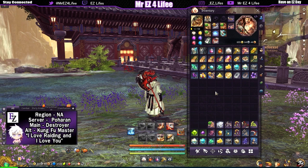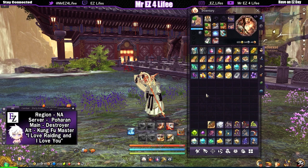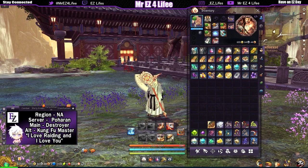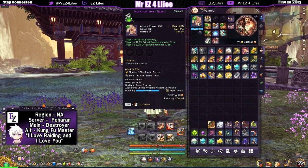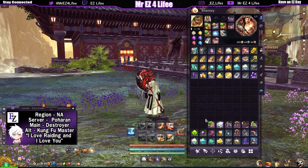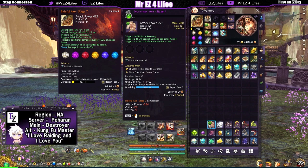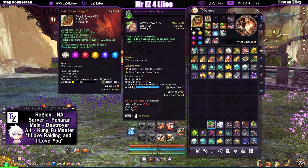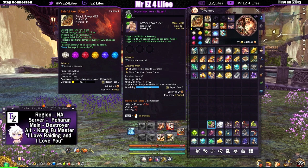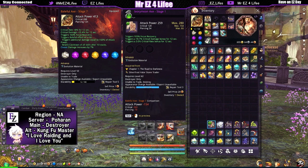We are here at the sacred spot. We're going to turn this piece-of-shit ivory moon axe into a beautiful stage four seraph axe — let's get to work. I know I gotta repair it. We have four chances to get more than three gem slots when we get to the seraph stage. I'm hoping for at least four gem slots. If we get three then it just wasn't meant to be — that's okay. Cross my fingers, let's get it.